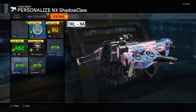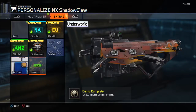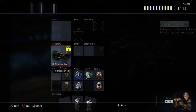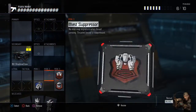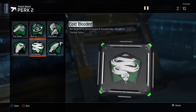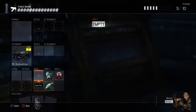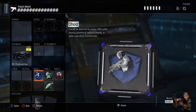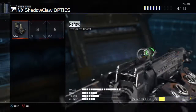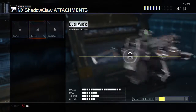I don't have any of these yet, but there's True Vet, Nuketown, and Underworld. I'm gonna put Underworld on it for now. For attachments I'm gonna want blast suppressor, hardwired, scavenger, ghost, and then I'll probably put a sight on it. And I'll have tribal bayonet and dual wield.